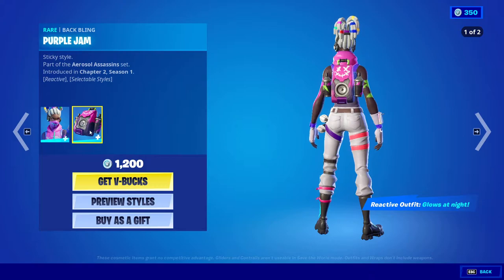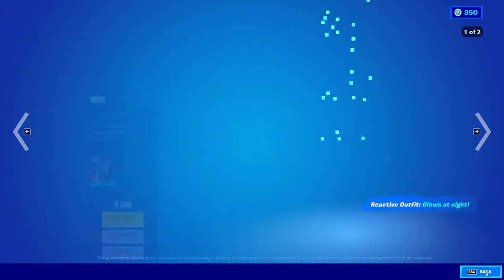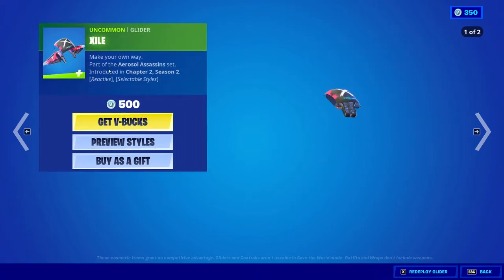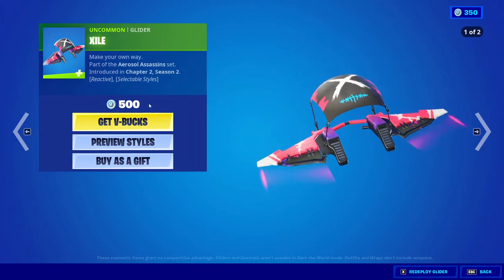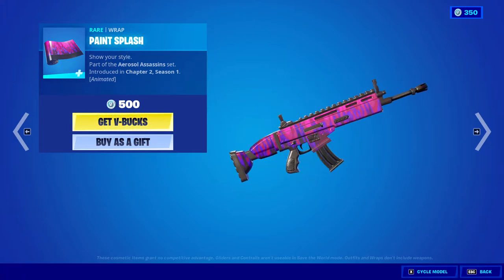Next we got Complex back in the item shop with the Purple Jam, 1200 V-Bucks, two styles for each of them — nice. We also got Street Shine for 1200 V-Bucks, Exile for 500 V-Bucks, and Paint Splash for 500 V-Bucks from Chapter 2 Season 1.